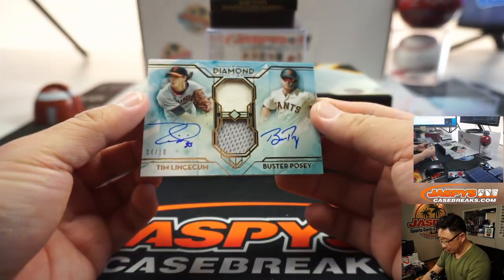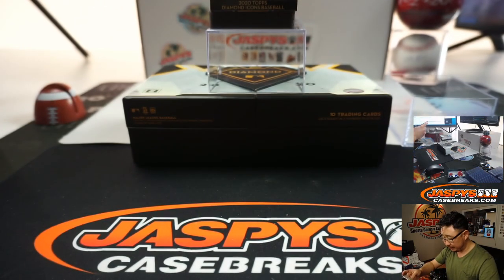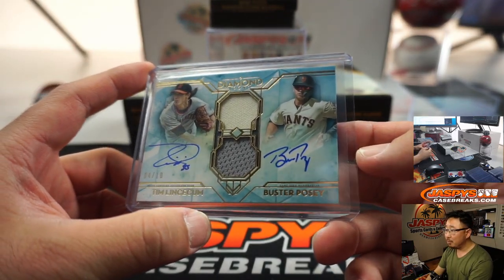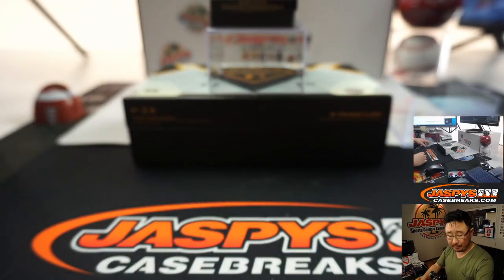And a dual relic, dual autograph — Tim Lincecum, Buster Posey. Wow. Four out of 10, both on-card autos. My rivals. Great players too.